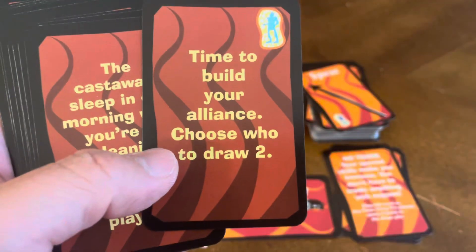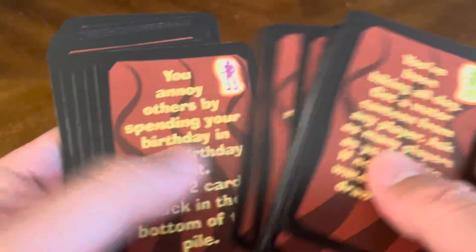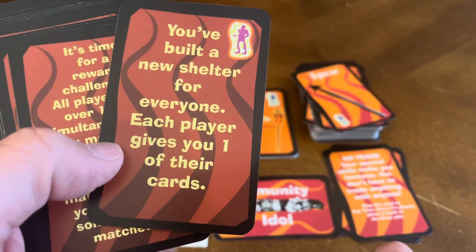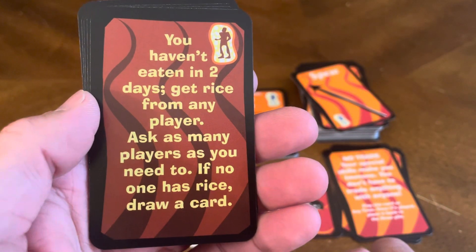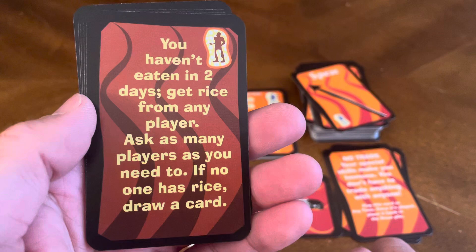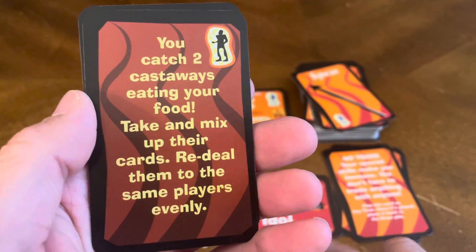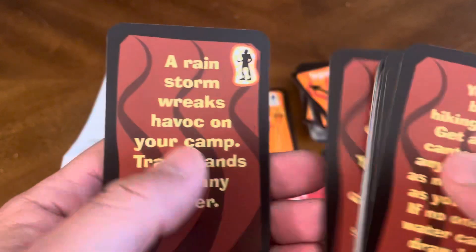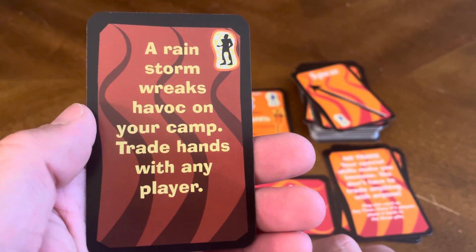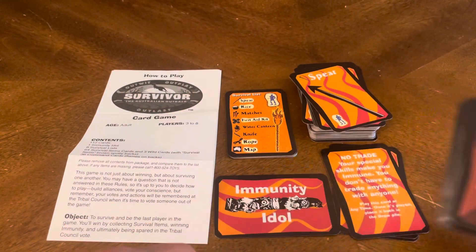There are more event cards — I'm not going to read them all. Time to build your alliance — choose who draws two cards. You've built a new shelter for everyone — each player gives you one of their cards. You haven't eaten in two days — get rice from any player; if no one has rice, draw a card. You catch two castaways eating your food — take and mix up their cards, redeal them evenly. A rainstorm wreaks havoc on your camp — trade hands with any player.